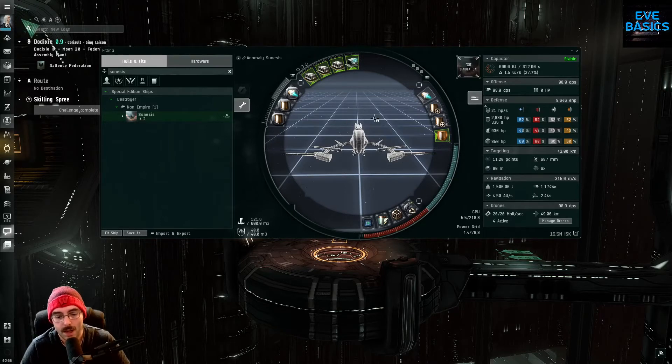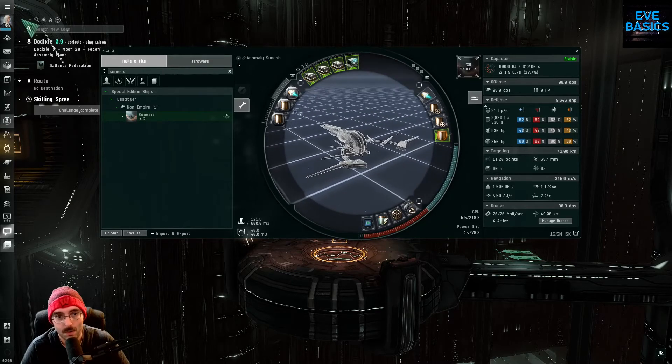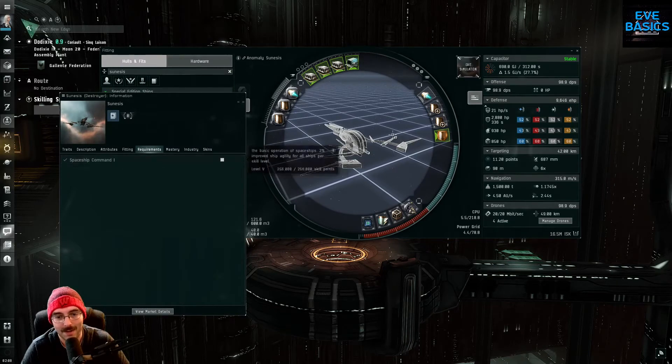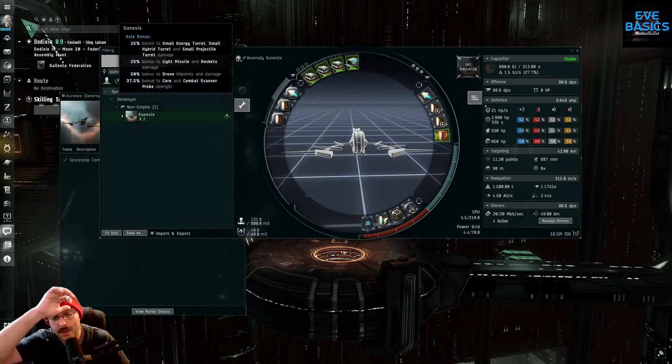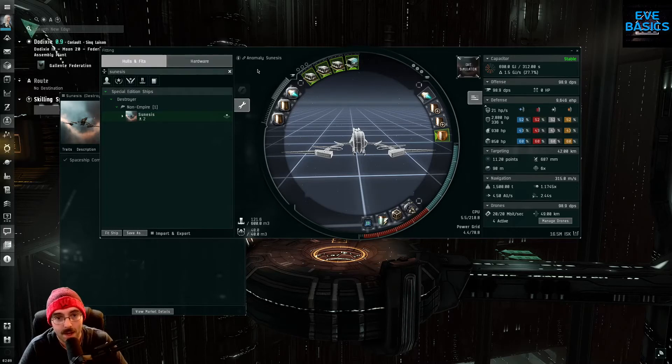So what are the pros and cons of the Gnosis as an anomaly runner? The pros are you can fly this no matter what — the only requirement is Spaceship Command 1. This ship only has role bonuses, meaning every player in the game has the same bonuses regardless of skills. You don't have to have Gallente Cruiser maxed out. It's good with energy turrets, small hybrid turrets, small projectile turrets, light missiles, rockets, and drones. It's really good with drones, and it's alpha friendly.